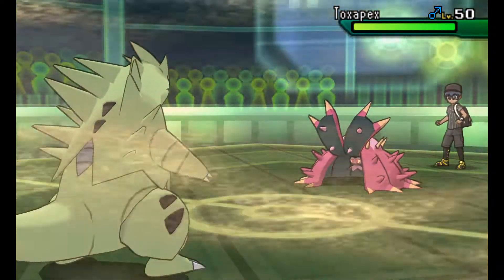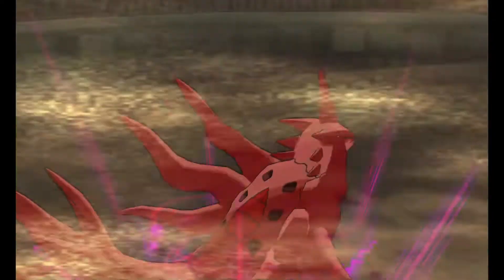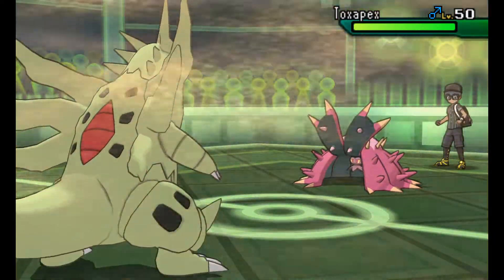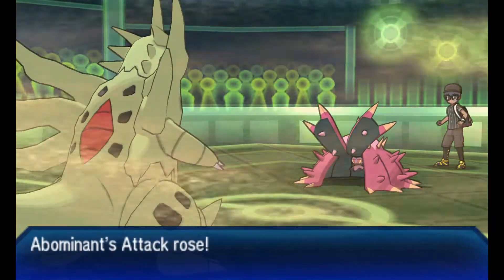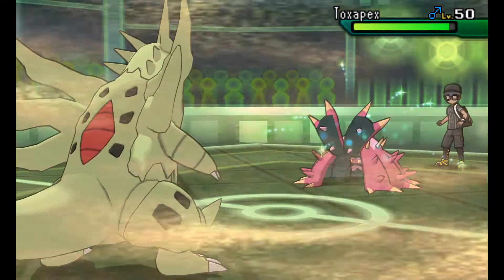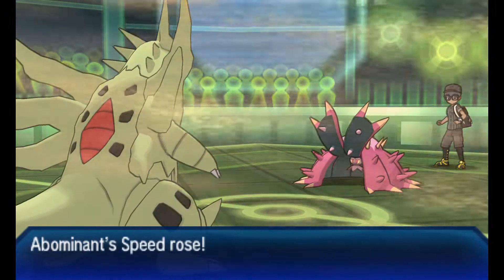I normally don't make this mistake — I got one Dragon Dance up, but I didn't know if an Earthquake from a +1 Attack and +1 Speed Mega Tyranitar would OHKO Toxapex. I also wanted to outspeed that Latios, so I went for another Dragon Dance. I got greedy — and I completely forgot that Toxapex runs Haze in basically every set. Haze eliminates all stat changes, so all my Dragon Dances were wiped. I Dragon Dance again, thinking he wouldn't expect it, and I commit to just one Dragon Dance — because if I go for two, he'll just Haze me back again.